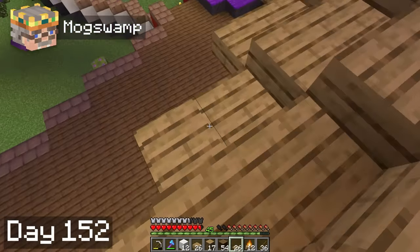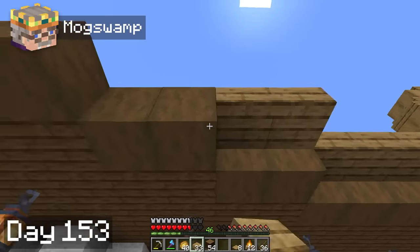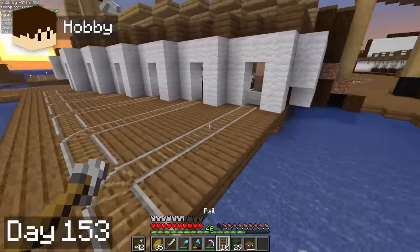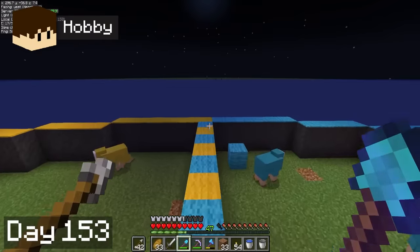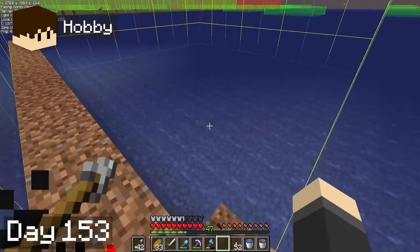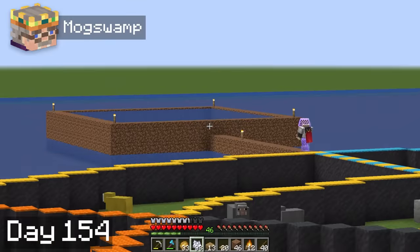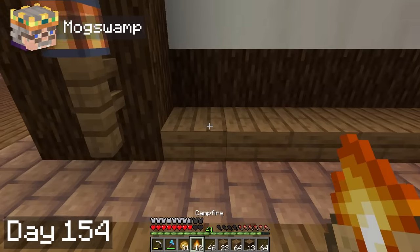I used pressure plates to make sure that no mobs could spawn. I continued working on copying over the roof for the entirety of day 53, while Hobbie worked on the rail system and even got the first villager into place. We really need fish to trade with the villagers, so Hobbie began constructing a new fishing pond behind our sheep farms. By day 54, I was finally done with all of the roofs, and Hobbie finished up his fishing pond. At this point, I decided to begin work on a seaweed bar.